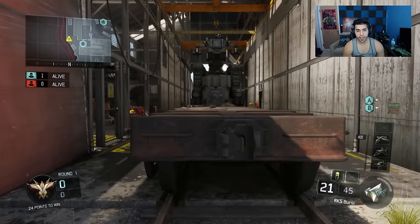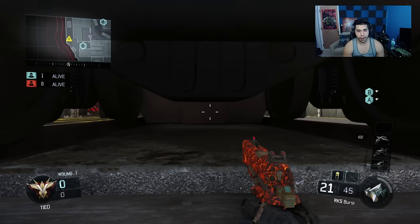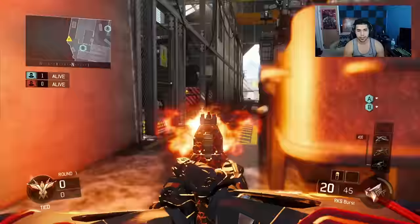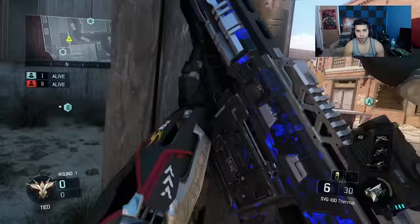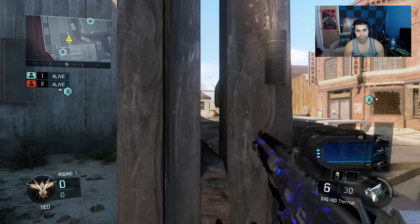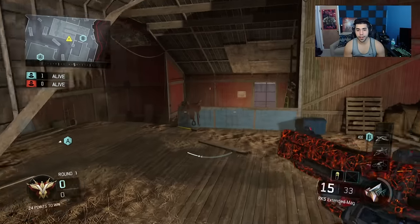If somehow you've beaten them to train, or you're expecting their re-rotation back to B, what you can do is just prone right here. You can obviously see left and right — they can't really see you unless they completely look down at your body. As soon as someone's coming, you just immediately kill them. Another hidden spot people rarely use — you can see through this crack and yes, you can shoot through it. If a guy's at middle, you can start shooting him.